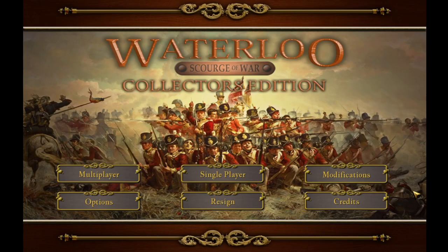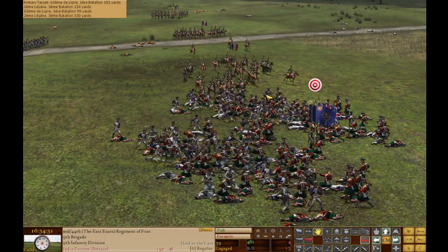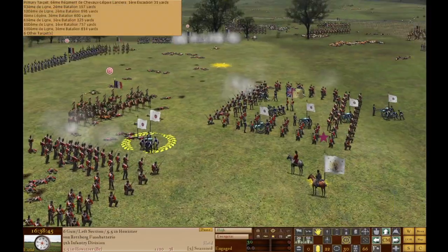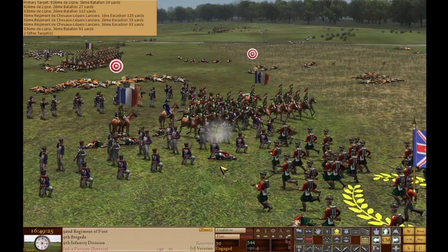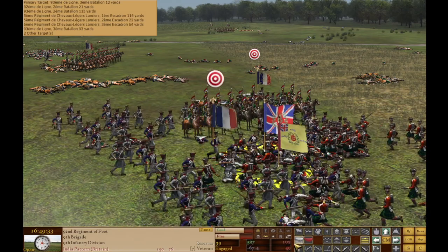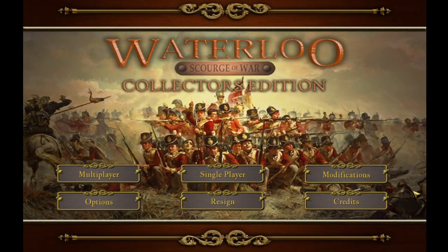In our last video we got trounced by a wily AI French opponent which utilized a significant advantage in cavalry to plow my troops backward over what became a field utterly strewn with dead and dying. There were intense melees, devastating firefights, and crippling cavalry charges and counter charges. Highly recommended you watch Bloody Rascals episode 4 of my playthrough of this awesome 19th century combat simulation — Norbsoft Dev Scourge of War Waterloo.